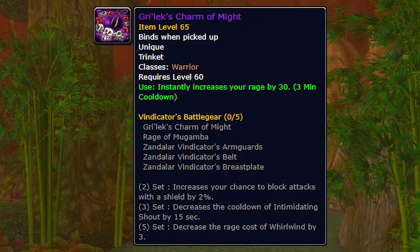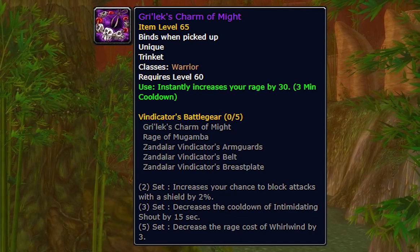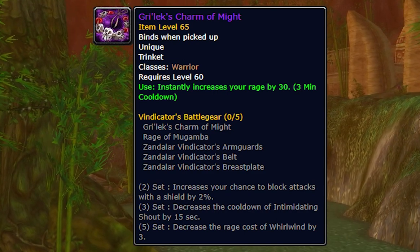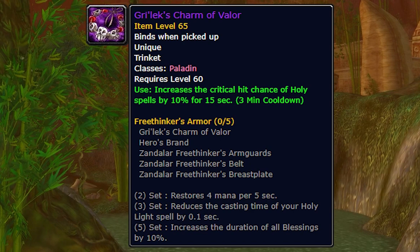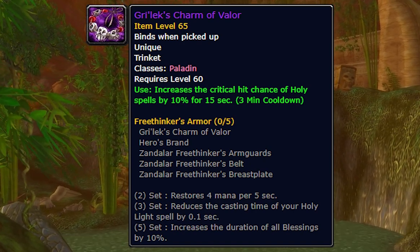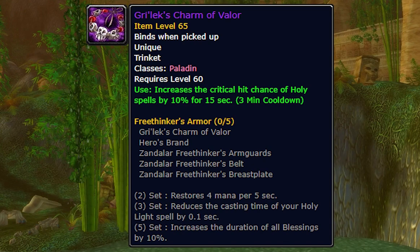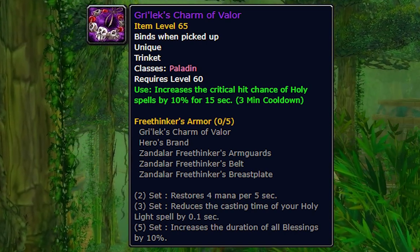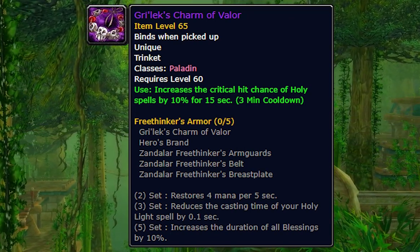The next trinket is Grillex's Charm of Might, for Warriors. It's an on-use effect that increases your rage by 30 with a 3-minute cooldown. It's basically like a Mighty Rage Potion but with less rage — could be alright in PvP, but definitely not the best on the list. The next is Grillex's Charm of Valor, a Paladin trinket that increases the critical hit chance of your holy spells by 10% for 15 seconds. It's pretty mediocre, but could be quite good if you're a Shockadin. The 10% increased holy spell crit also applies to heals, meaning more crit output and mana return per crit — so it has double value for a healer paladin. Not terrible, not amazing, but worth mathing out.